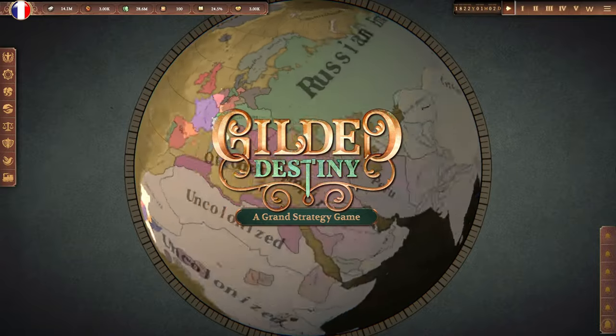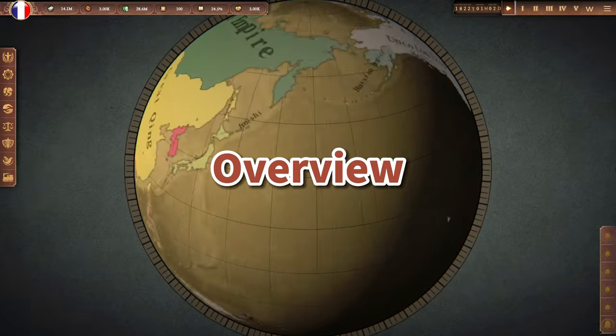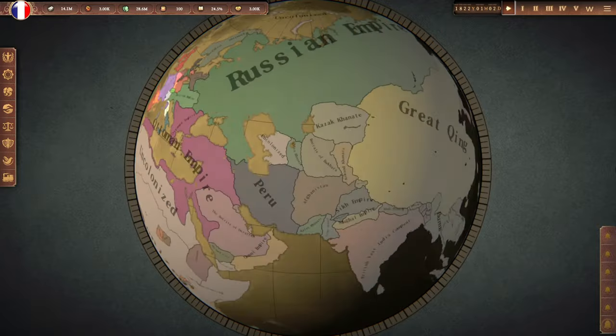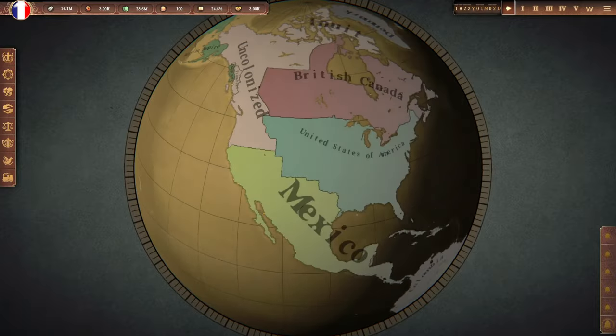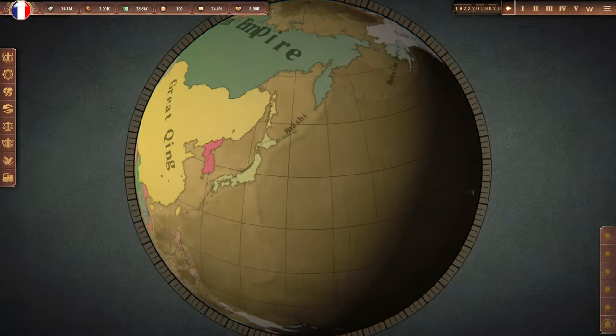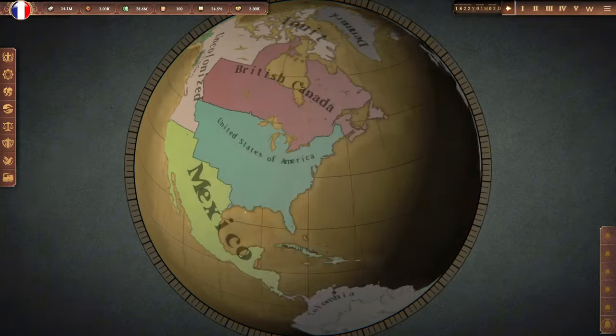With that out of the way, let's get started. As you'd expect from a grand strategy game, you have the power to affect how your society functions. One of the main ways you can accomplish this is through policies — the laws and ordinances that your government puts in place that dictate the running of the country.